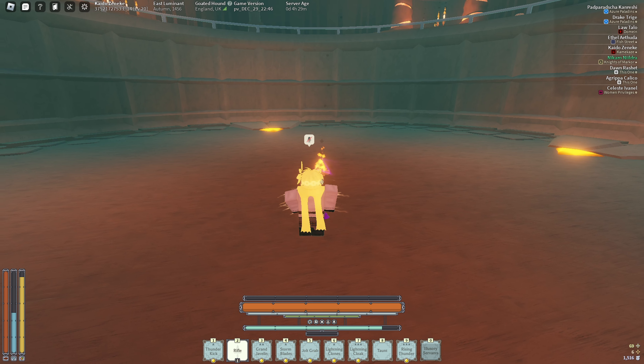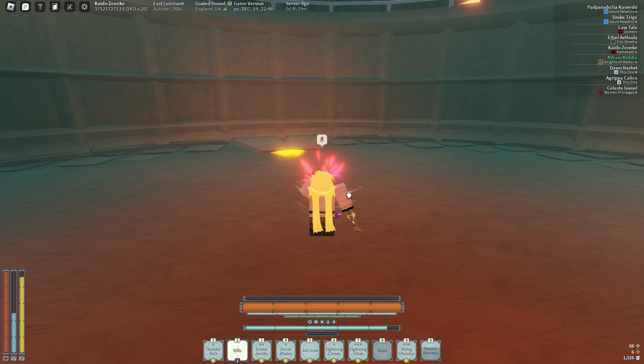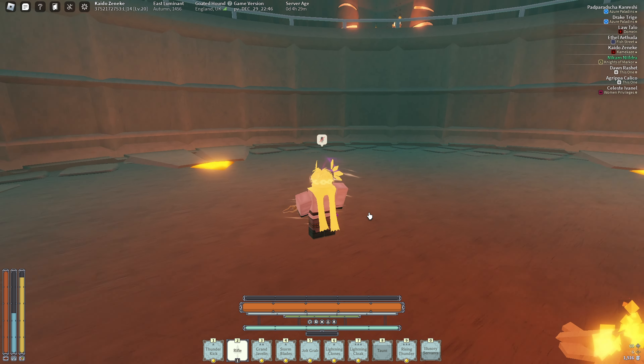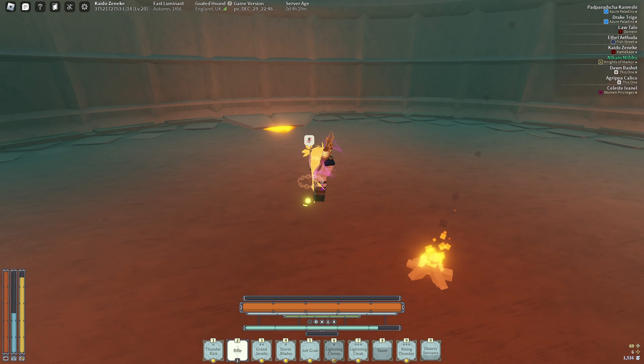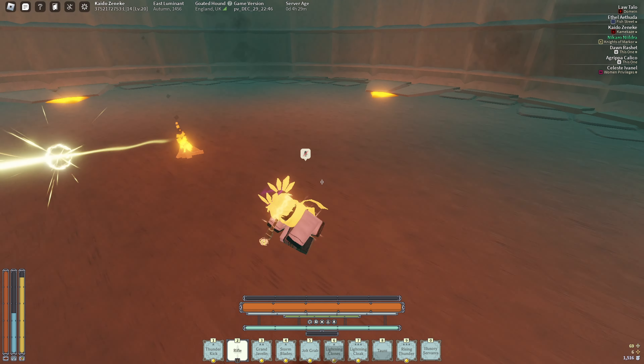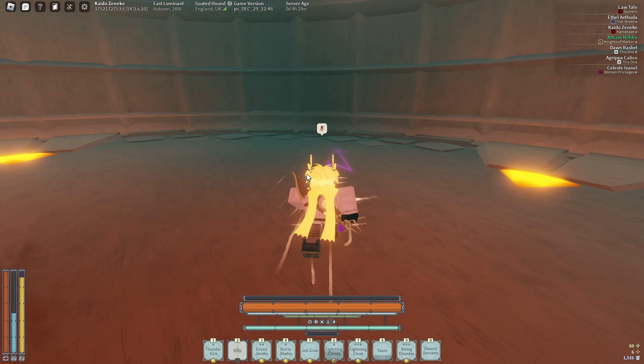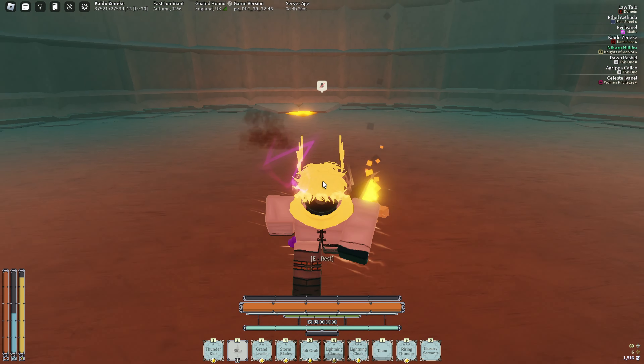On top of that we also have illusionary servants, so the synergy is great with all the iframes. Usually I pop servants, put the taunt on, and that goes crazy — that synergy is also insane. Just taunt plus servants is wildly good, and then when they try to actually hit me I pop my lightning clones, then pop my crit, and that's a good couple seconds of iframes where they're forced to fight my clone while I back away. I'm basically impossible to hit — that's the entire concept of the build.